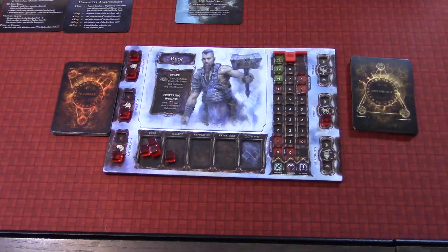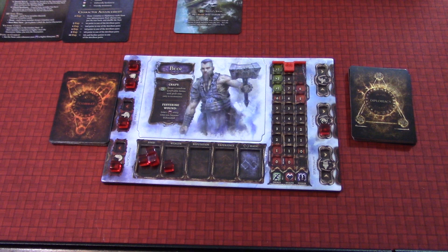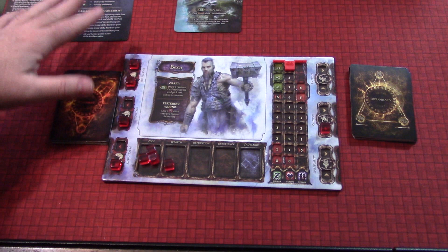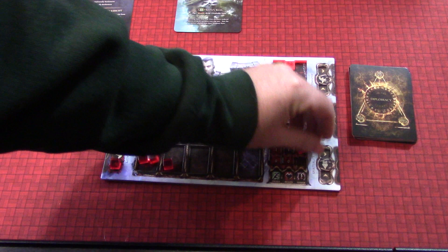That's pretty much all we need. There's another little token we might need, but in the tutorial it's very, very scripted. We're going to do a very specific thing. As part of that we have set up a character. In the tutorial you play specifically Bior. Bior has a couple abilities that really aren't going to take effect at all during the tutorial. This Festering Wound will — I've got to mark two more things on his board, this and this, and we'll go over what that means in a minute.